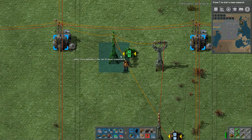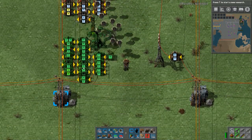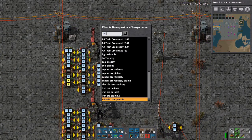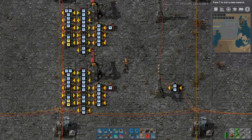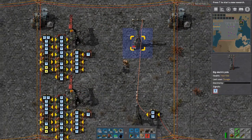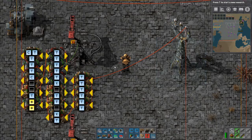Sorry — wrong blueprint book. Here we go. Sorry, my mouse is screwed up right now. So you take that to here, and you can have however many train stops you desire. For here I'm just going to use two. And I'm going to name this "test smart one." And then I'm just going to name this one "test smart two." So this is test smart two, this is test smart one. Last thing you do is connect this up to the circuit network here. And you're done — basically.